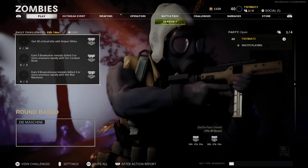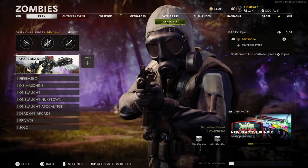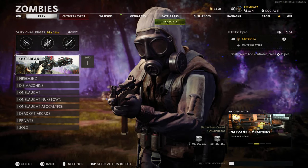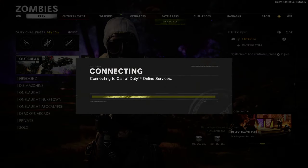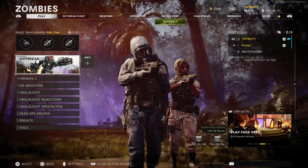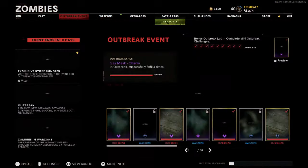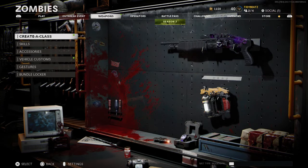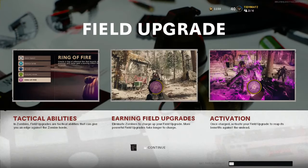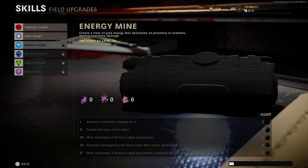Once it goes back to the main menu, just skip through all that. On the account you want to get the crystals on — the non-host account — you want to just press X to join back, or the PlayStation button, just to add it back into the party. And just to prove to you guys that there's still no crystals on the account — look, this is the account, still no crystals, nothing.